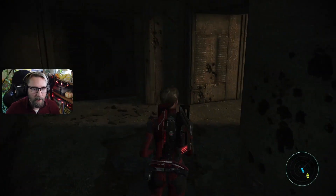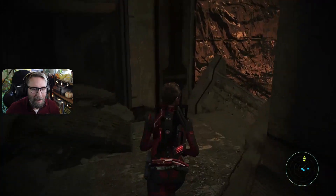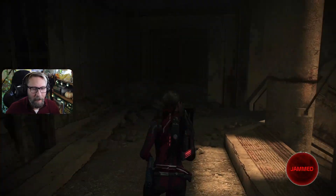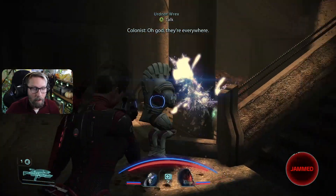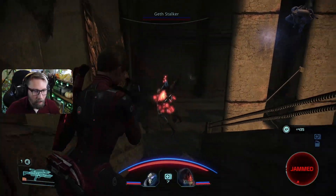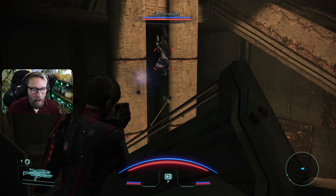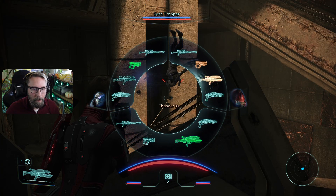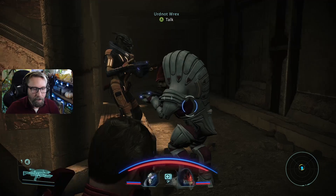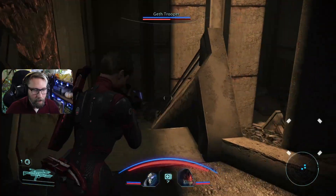Here we are, heading for the stairs down to the tunnels. I threw on some heavy armor for Wrex — some heavy Krogan armor for him. Let's get Wrex on the shotgun, and Garrus, there's no reason to be on a pistol, so we'll switch him to the assault rifle. We do have Garrus set up for the sniper but we'll use that later.